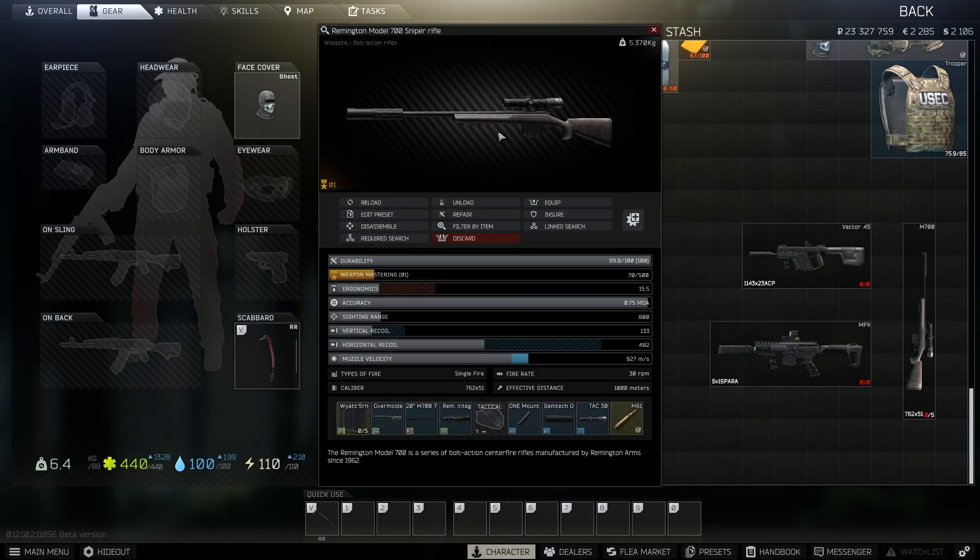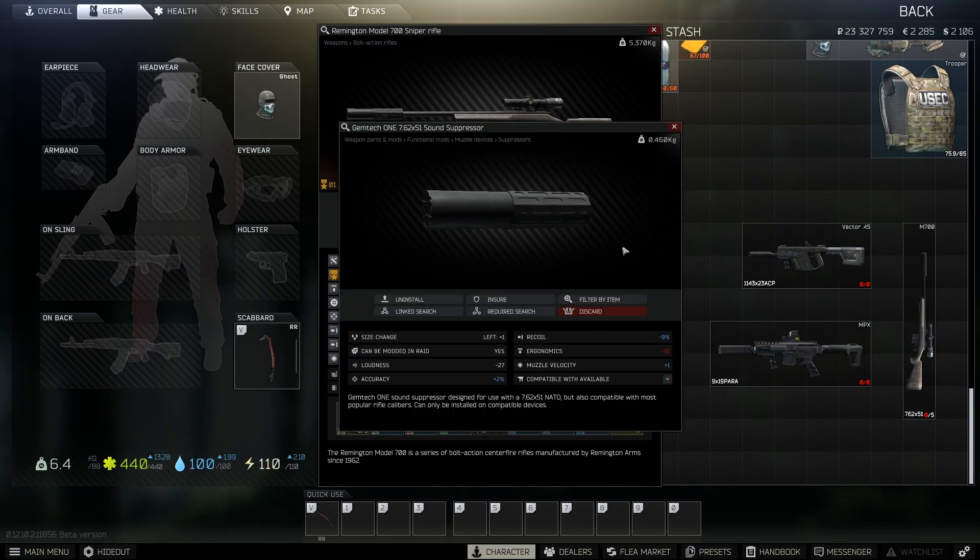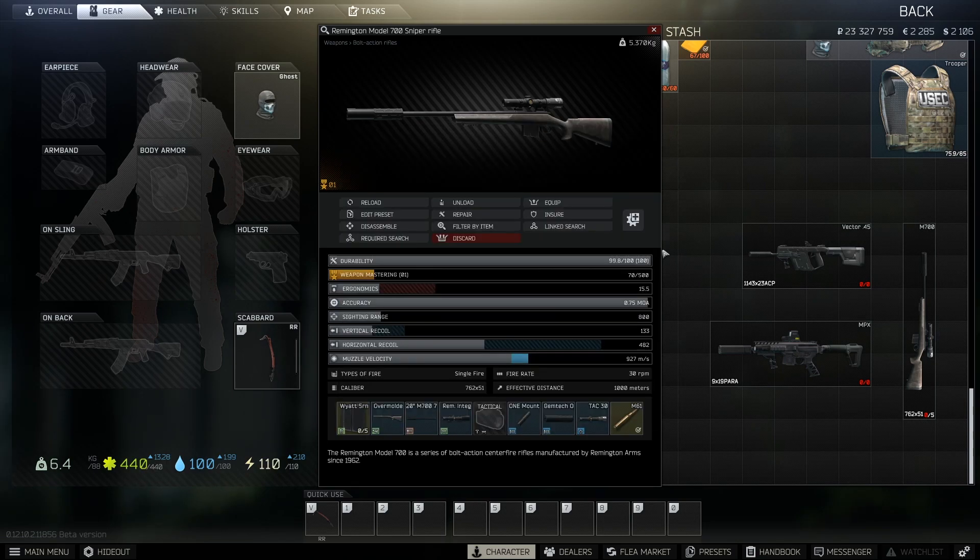Welcome everybody to today's Tarkov video where we're mainly going to be using the M700. The build we're using is just your typical M700 with a TAK-30 and a GEMTAK-1 sound suppressor. Ammo of choice today is M61. I don't see much of a point in using M993 since its only real difference is slightly higher velocity. The M61 will go through any tier of armor and two-tap the thorax or one-tap to the head through any level of armor.